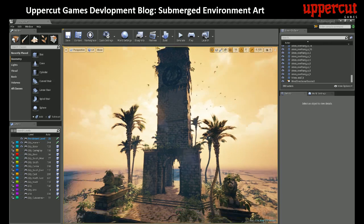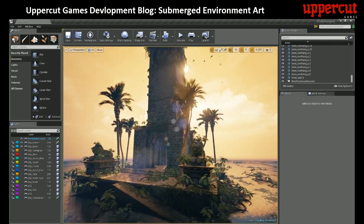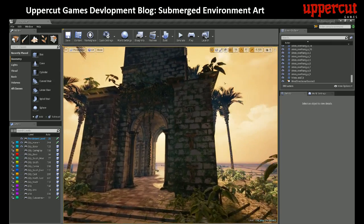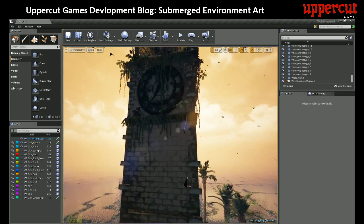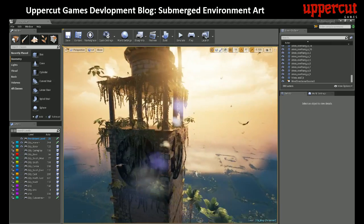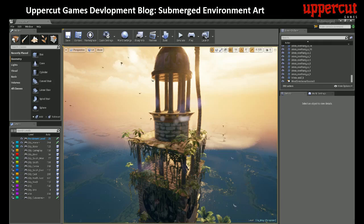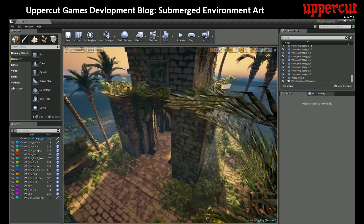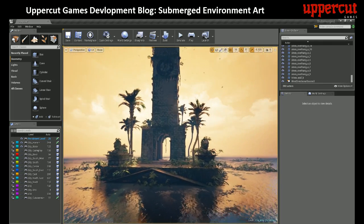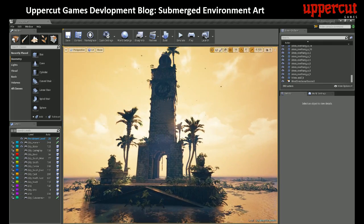One of the first things we've done is to create materials to allow us to do texture painting on the surface of our meshes, which is a little bit like painting like you would with a terrain in another application. I'll take you through the process we used for creating something from scratch for Submerged.